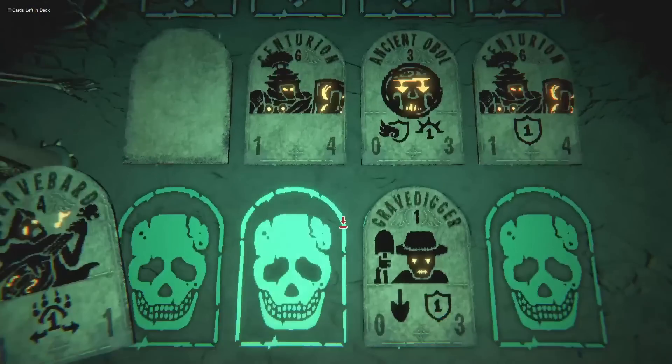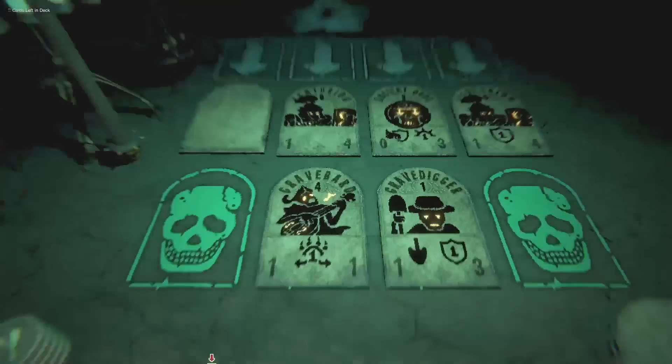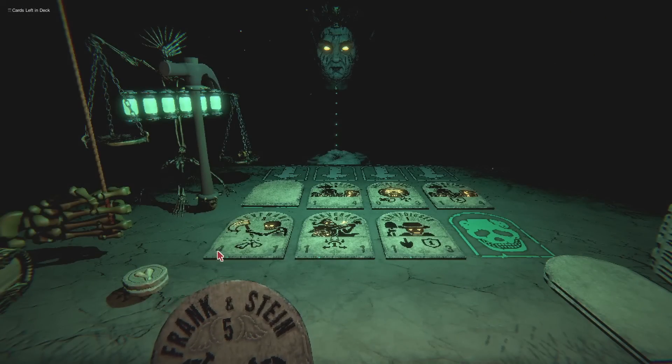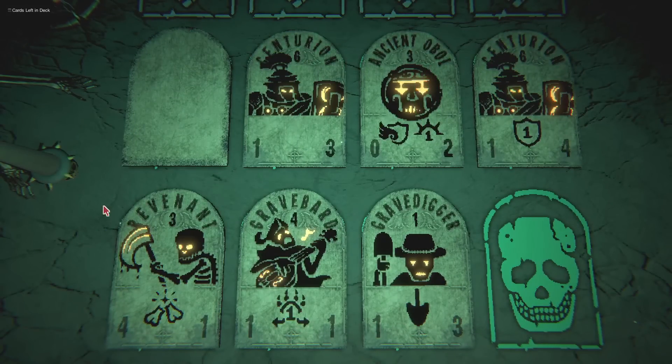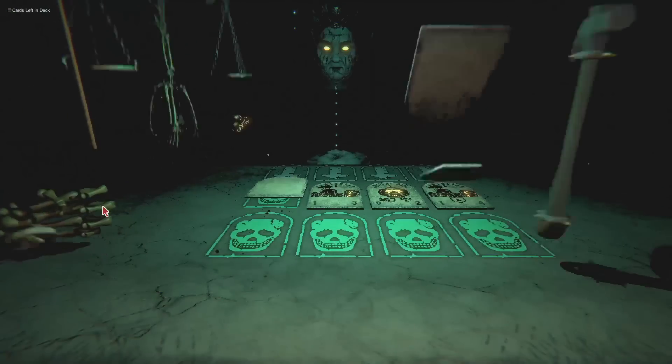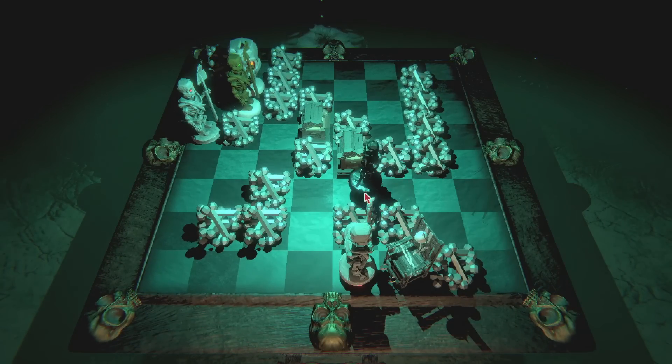I have an idea — we'll do Grave Bard right here and then Revenant right here. That's good, because the Revenant is going to do four damage. Yeah, I should win this turn. Bonk bonk bonk bonk. You got it, the end of that one. Well done. Give me a treasure — a new card. What shall it be?